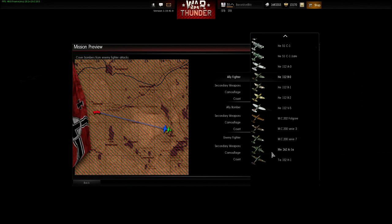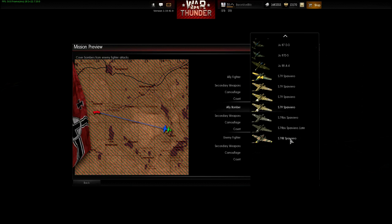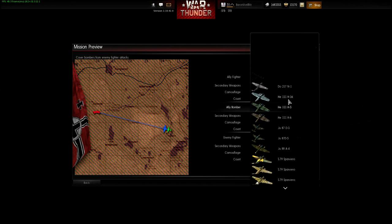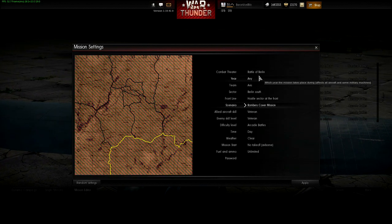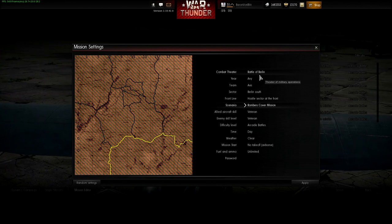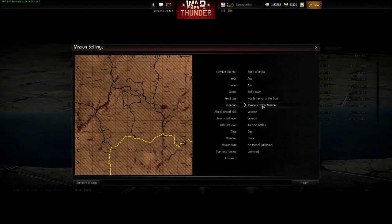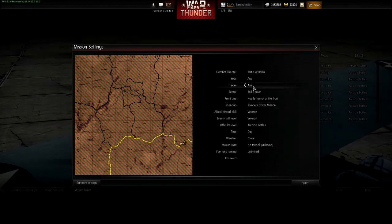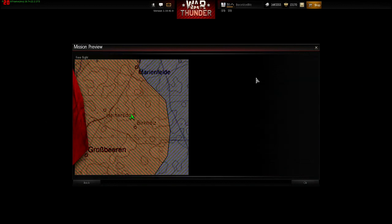Scrolling down, there's nothing else really new. For the Axis bombers you have all the Stukas, your Junkers, Heinkels, and Dorniers. So we've seen the new and/or hidden German aircraft — those just not put in the lineup yet. I wonder if the Po-2 is in here. We're going to change it to Allies. Same Battle of Berlin, so now we'll be Russian.